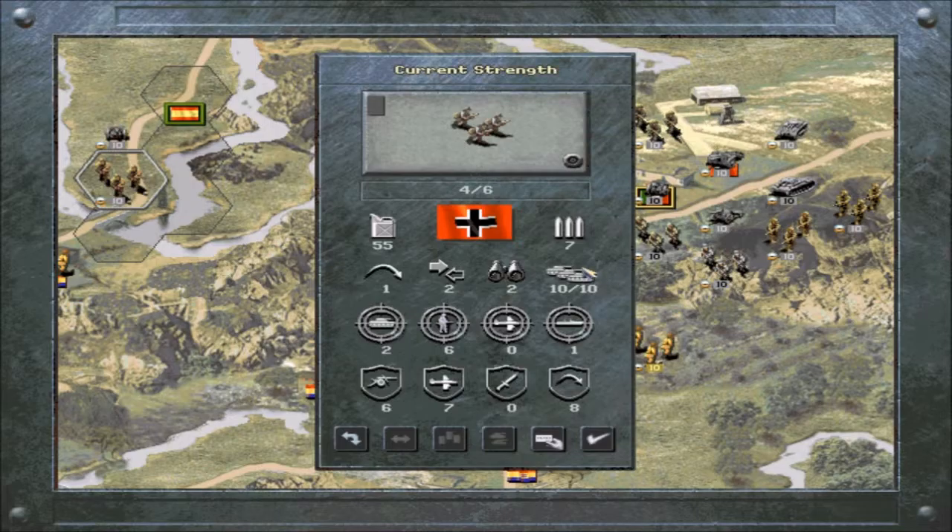Strength — this is basically your HP, how fully stocked and ready your unit is. You can actually over-strengthen units later in the game, so you'll have units with something crazy like 14 out of 10, and you'll just destroy everything in your path — until it gets you back down below 10 again.